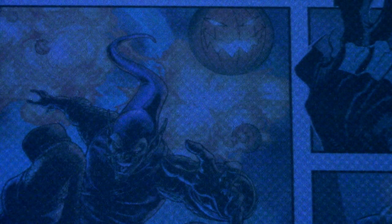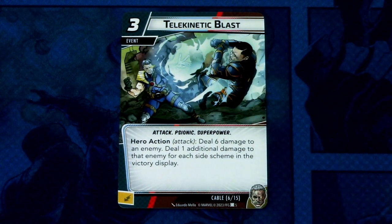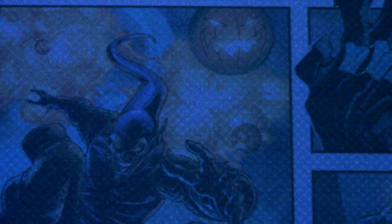I'm seeing a pattern here. Next up we have Telekinetic Blast, two copies. It is a three cost event, attack, psionic superpower trait, hero action: deal six damage to an enemy, and deal one additional damage to that enemy for each side scheme in the victory display. Again, the more side schemes in the victory display, the better — potentially 10 or even 11 damage with five side schemes, for example one from each aspect and the basic. That seems like a good one.